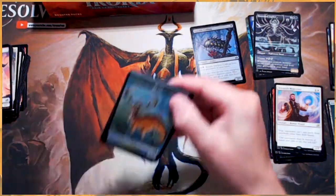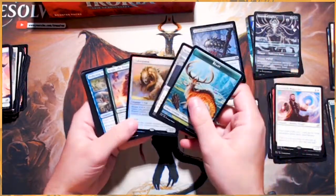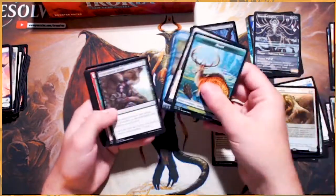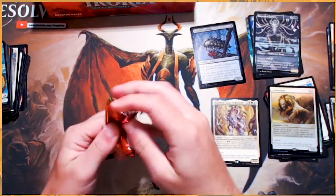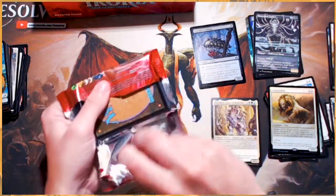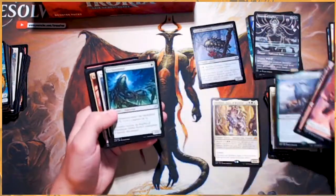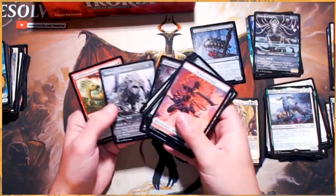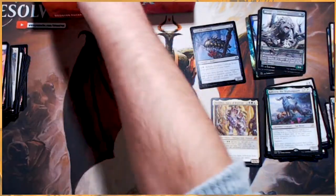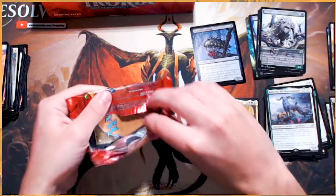We've got quite a lot on our channel that we've been trying to get up on a daily basis. Foil Cub Warden and a Kolga the Titan Ape — what a crazy good pack! It's great to see how a new set affects a standard environment. It's always exciting because you never know exactly what's going to come out of it. Some decks you kind of expect, and some decks it's like — where did this come from? A lot of the decks we previously had in standard kind of just got random upgrades.